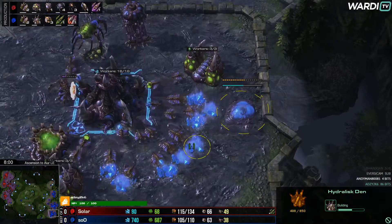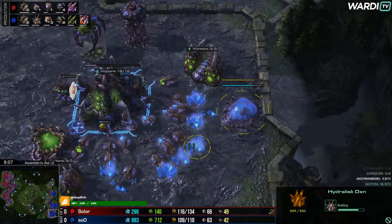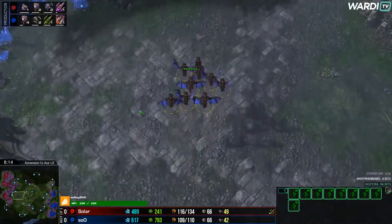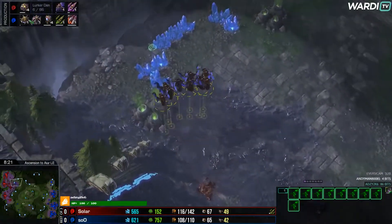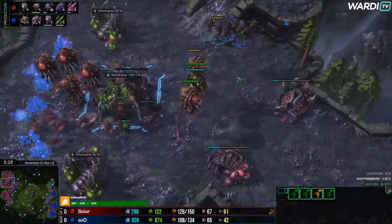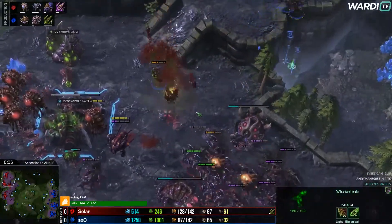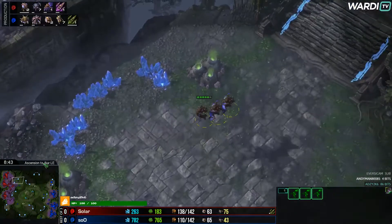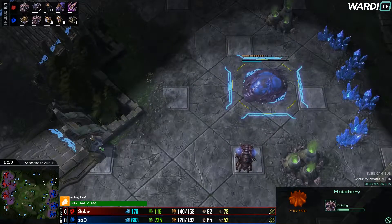Hydra Den coming in from Sue, something that's been very popular lately for the Mutas player — going into the Hydra Den then the Lurker Den very quickly sets up a strong defense against the generally stronger ground army from an opponent who's been playing Roaches with better upgrades from the start. Especially defensively, Lurkers work very well in ZvZ because there's no real immediate counterplay if those Lurkers are sitting in the back. Then the Fungal Growth hits — that's the Fungal that might change things, as Sue is very likely going to lose these Mutas. All but three go down.